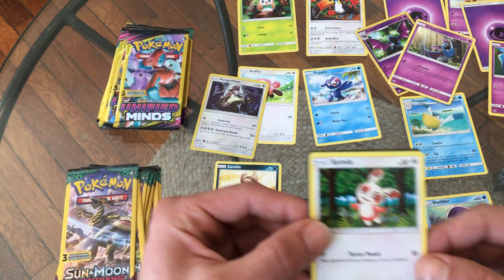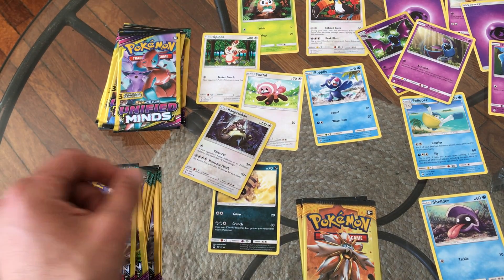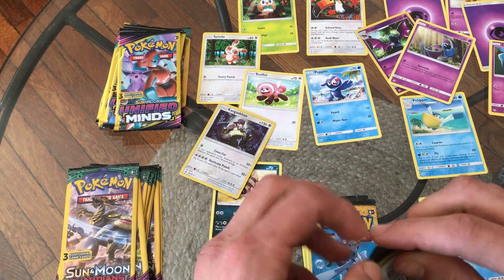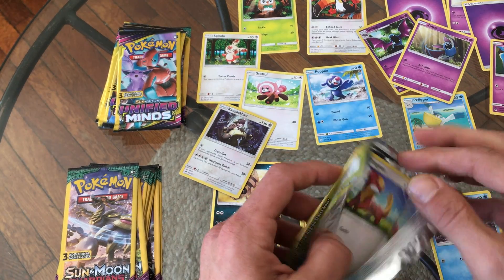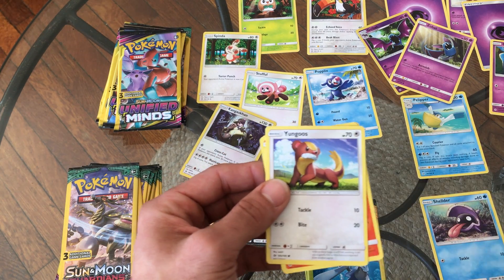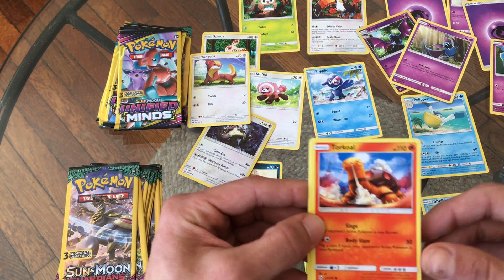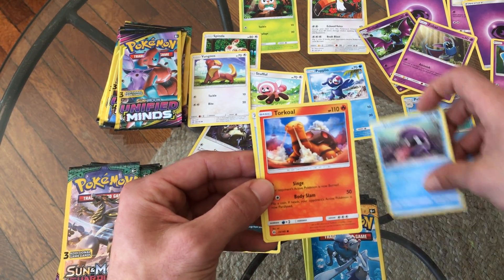And then a Spinda. I remember playing Pokemon Emerald back in the day and I did not really care for Spinda — he would always pop up. I always pick Torchic, I'm always picking the fire starter. Shout out to those Charizard fans out there, everybody loves Charizard. The real MVPs though go through playing the grass type. Yungoos is pretty cool — oh Torkoal! I started using Torkoal in the later years when I played Ruby, Emerald, and Sapphire. He was a pretty good fire type.